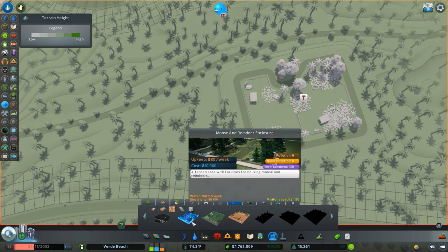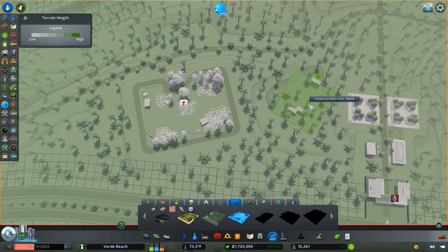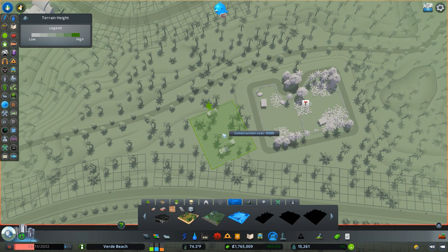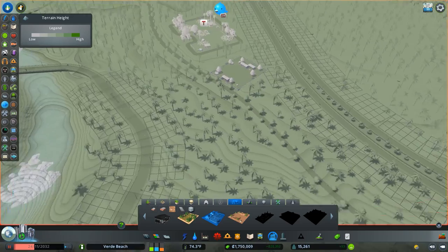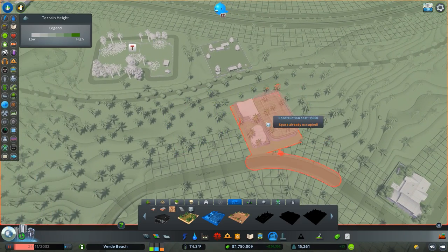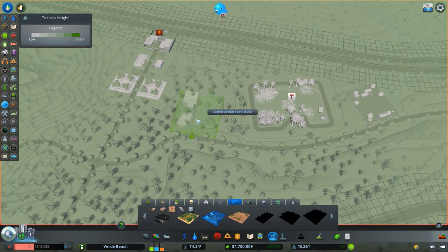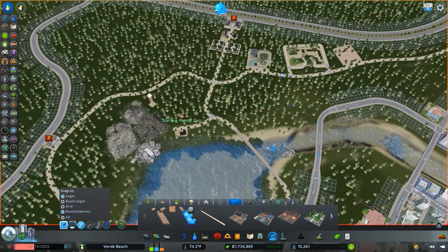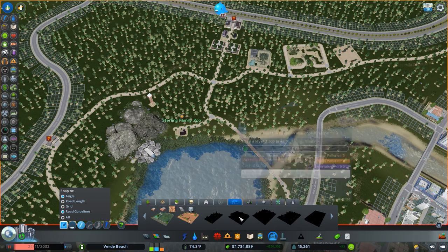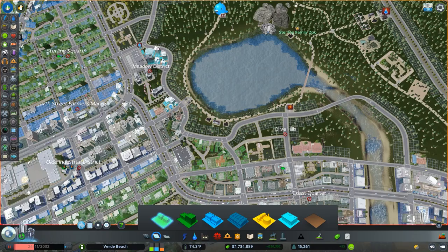The nice thing about the enclosures is they don't have to be placed along the roadway. I'll place the moose and reindeer enclosure as one of the first things you'd see. Next we have the antelope enclosure — fairly related, so I'll put those close together. On the other side we have the birdhouse, which is less related. There's a lot of topographic challenges here, so I might just put some benches and a scenic overlook. Then we connect to the moose enclosure.